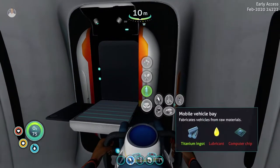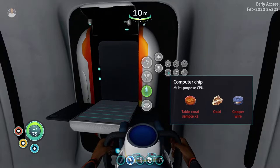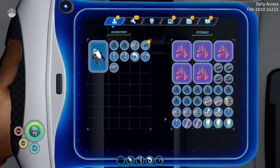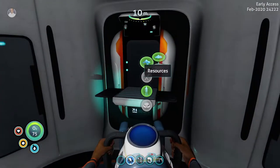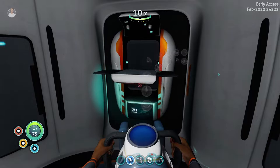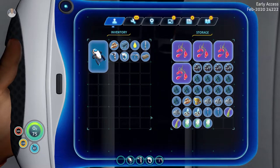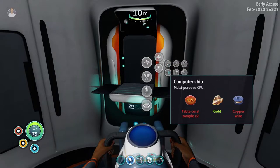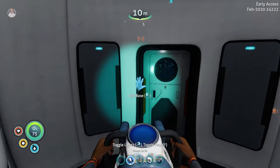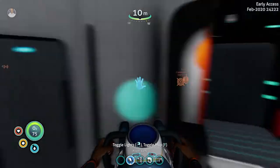The titanium ingot is done. Now we just need lubricant and a computer chip. The computer chip consists of one gold, two copper which turns into copper wire, and two table coral samples. We have the gold, but we still need the coral and copper. Two creepvine samples turn into lubricant. So all we need now is copper wire — two coppers and some coral samples. Let me quickly go look for those.